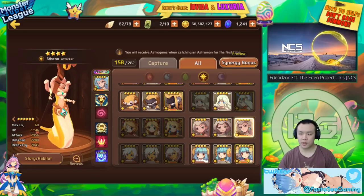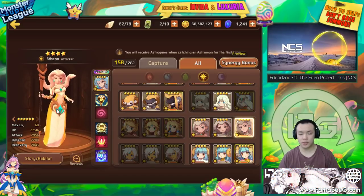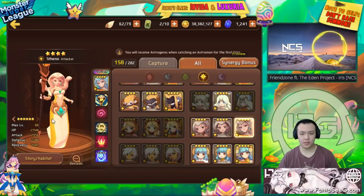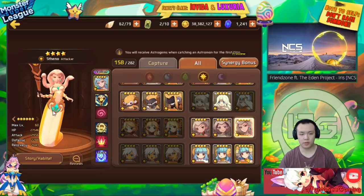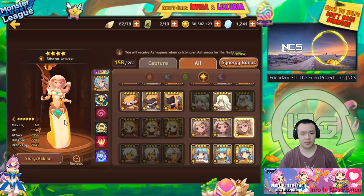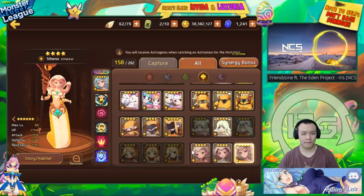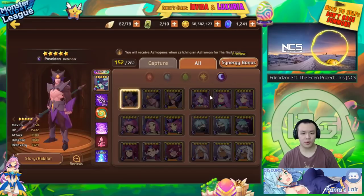You want to build her full glass cannon — crit rate, double attack — and ideally on a Ruin set because she is light. Because she's light and you're probably using other dark units in V10, she's never going to get hit. So you don't have to worry about her tanking at all. Just stack the most amount of damage you can on her and it's a win.